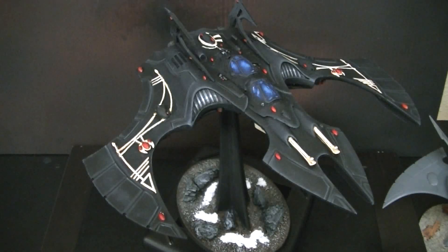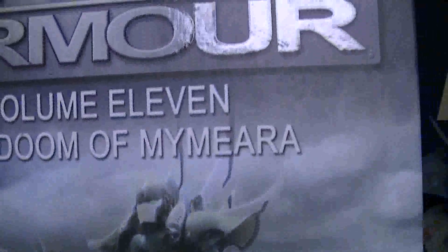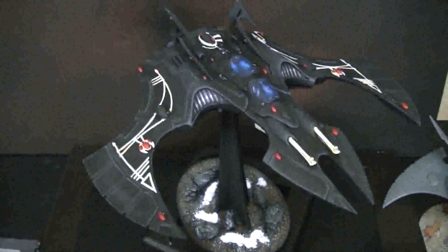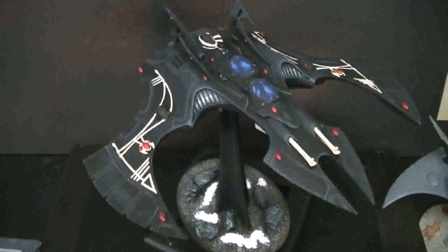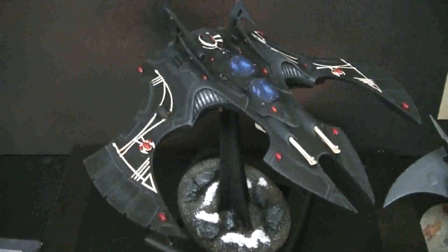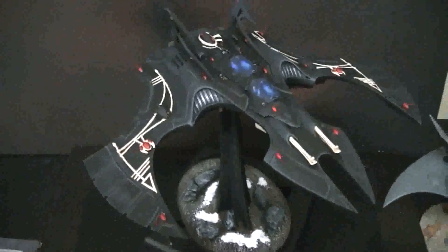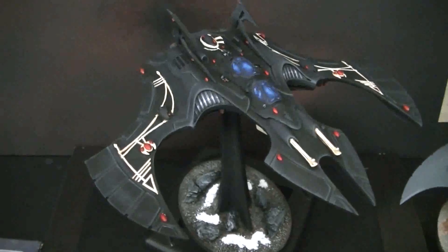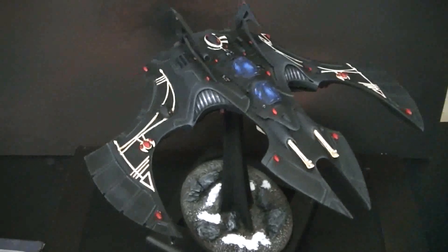I'm not sure how good that is in the new system. The rules for that are in Imperial Armor 11, and there are other Imperial Armors that have the rules for the Phoenix Bomber in it. So this is what you used to need to get an Eldar flyer. I did want to show it next to the Crimson Hunter, so I'm going to go ahead and just see if I can hold them both up here next to each other.